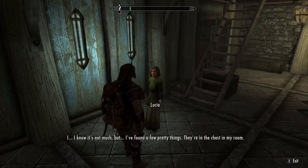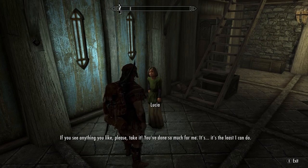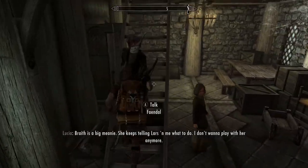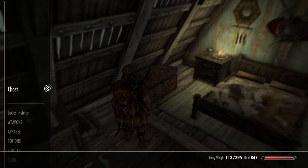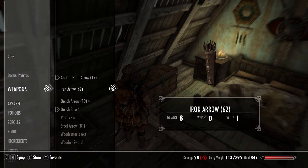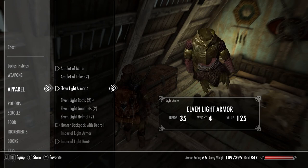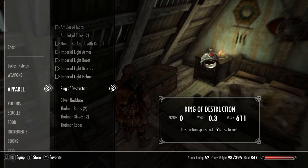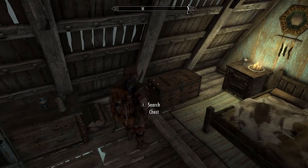Lucia says: 'I know it's not much, but I found a few pretty things — they're in the chest of my room. If you see anything you like, please take it. You've done so much for me.' Oh, thank you Lucia — daddy's got something to do though really fast. Let me sort through my inventory — put some things away, keep the important gear, and get rid of what I don't need.